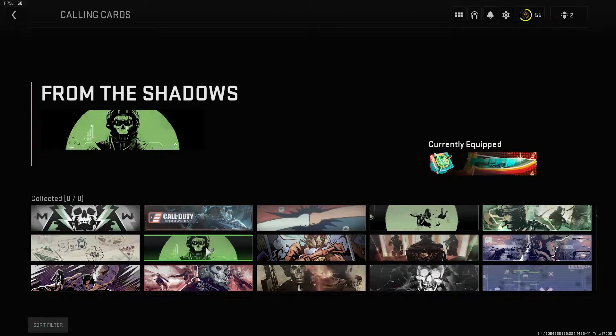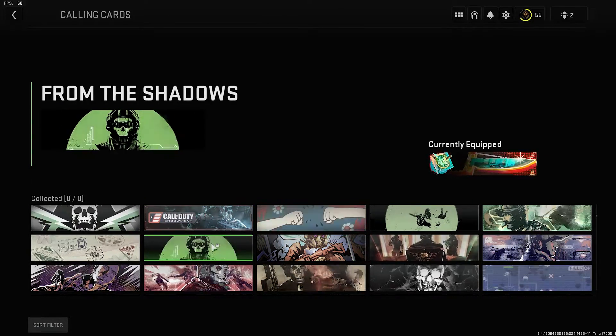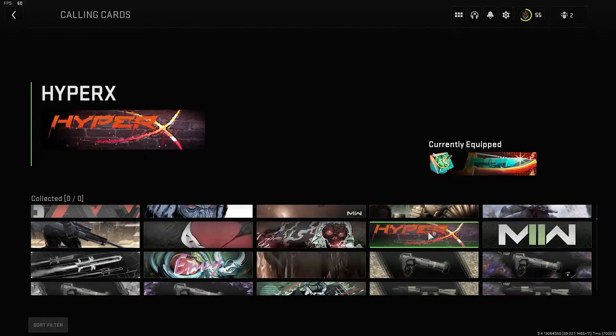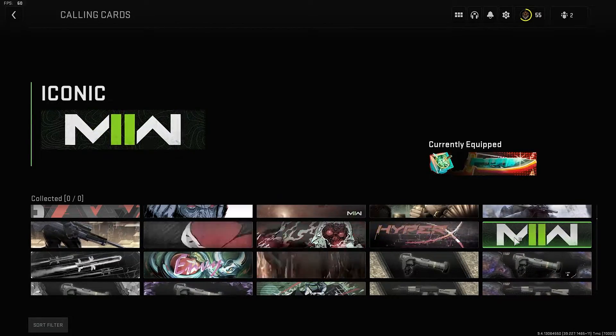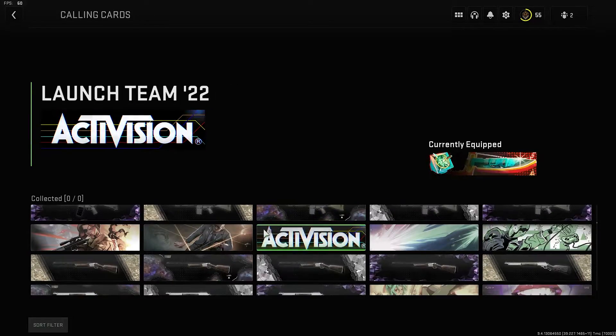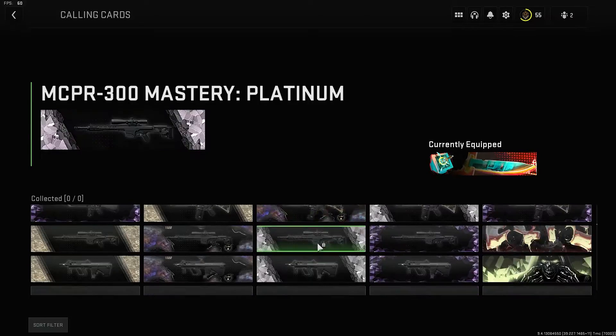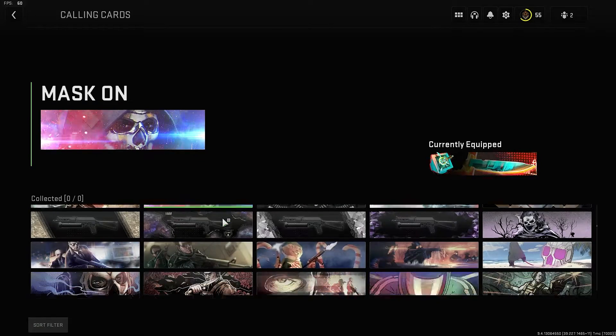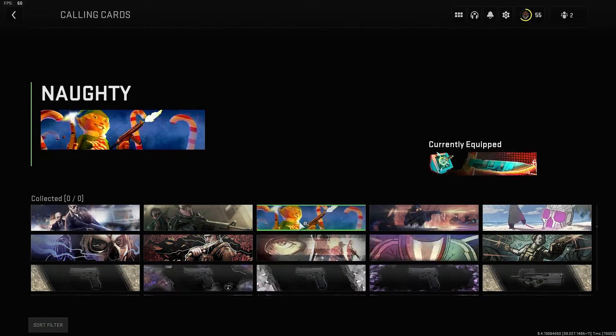That's the Endowment Pack Ghost from the Shadows — that's quite cool. HyperX as well; there might be some sort of collaboration between Infinity Ward and HyperX. MW2 Iconic Calling Card — I really like this one. I wouldn't advise that you equip any of these, by the way, because they're not released and this is technically all leaks. So you might get banned or shadow banned for looking at this type of stuff.